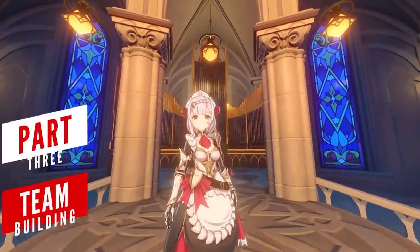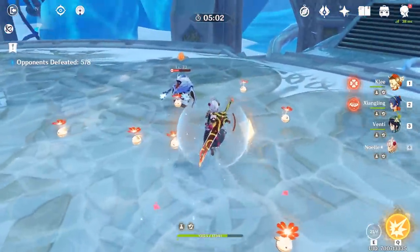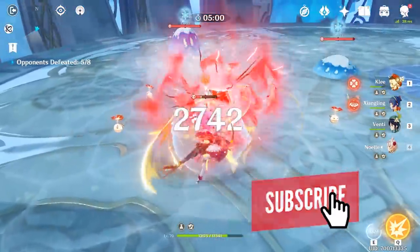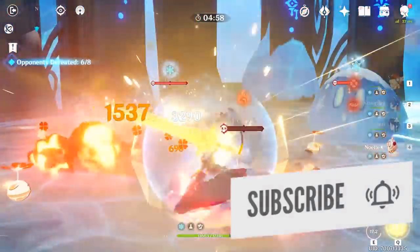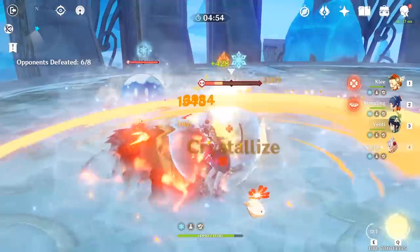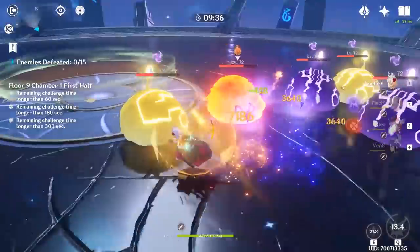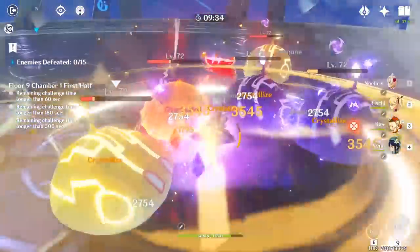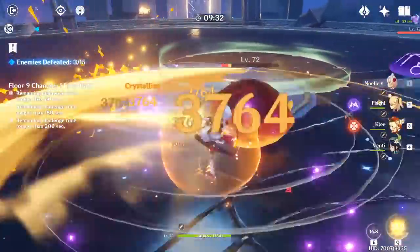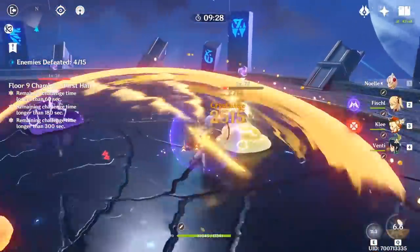Any team will be happy to have Noelle because of the Geo element's defensive nature. Without good support characters, some of the last stages of each domain are especially challenging to complete, so bringing Noelle for shields and healing can prove to be one of the biggest and most valuable assets to the team. And when you're in the Spiral Abyss, it's almost mandatory to run 2 healers, so Noelle can easily fit into either team, especially if there are enemies with Geo shields which she can break with her claymore.